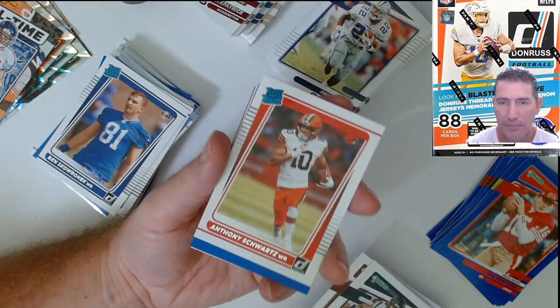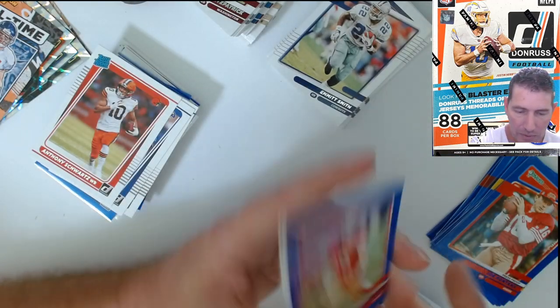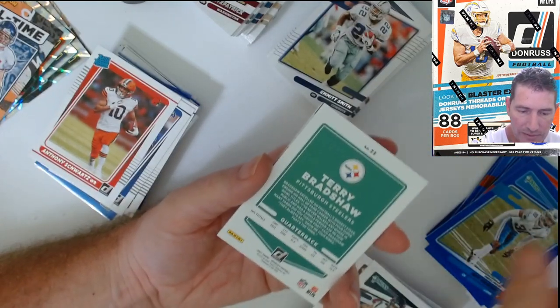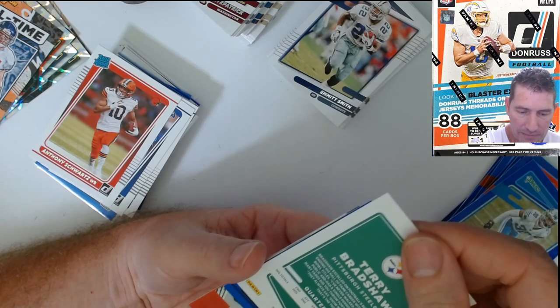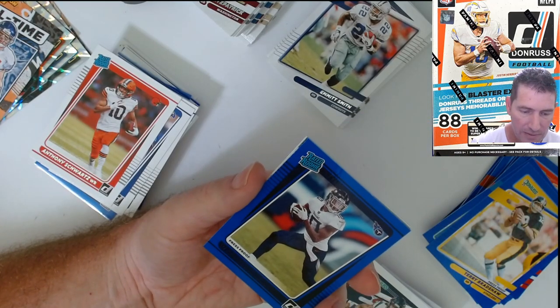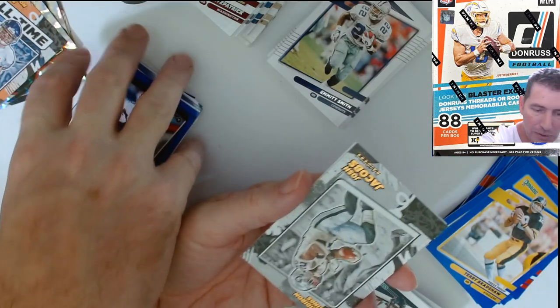There's a Browns PC hit — Anthony Schwartz Raider rookie. Jimmy G. Jeff Okudah. Dez Fitzpatrick wide receiver Raider rookie blue — see, I'm not hitting these blues, man.